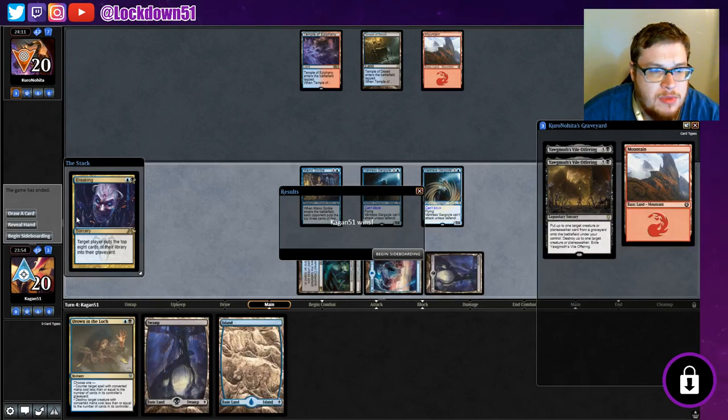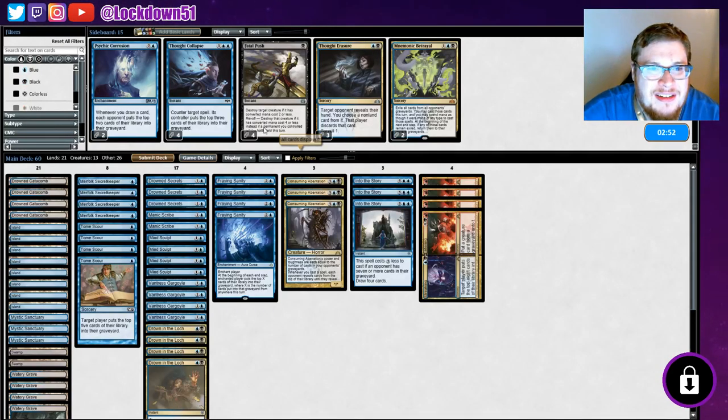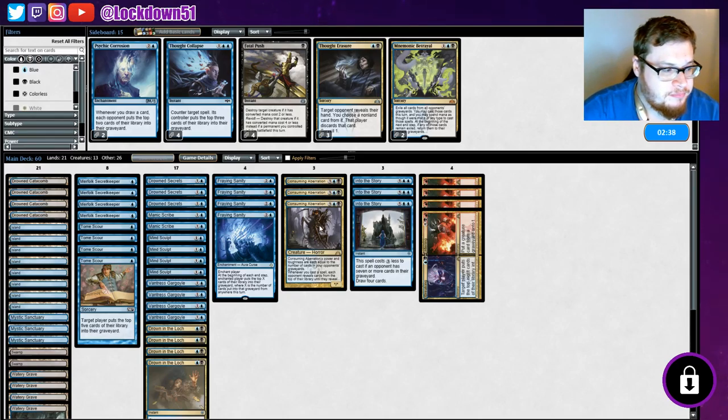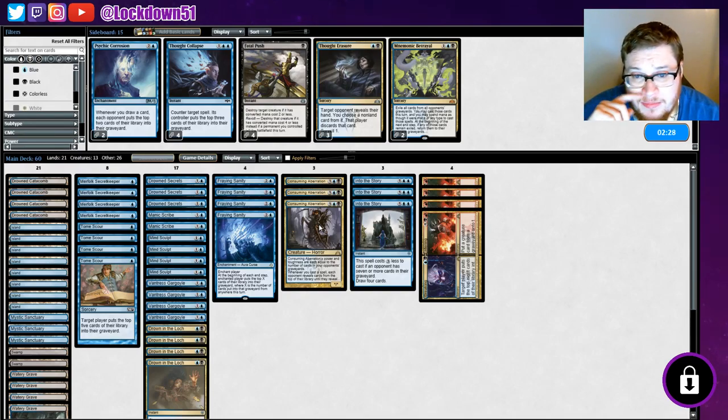They didn't show us a lot. Don't know what we're really up against - they didn't want to see any more of their deck. Maybe they just had a crappy hand and they realize they're about to get hit for five and then ten with no way to deal with them. See if they're actually gonna stay in the game or just quit to the lobby. Had a lot of quits tonight - they just see I'm playing slivers or they see me playing mill and they're like, I'm out.